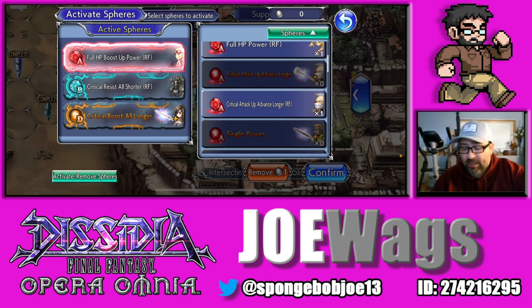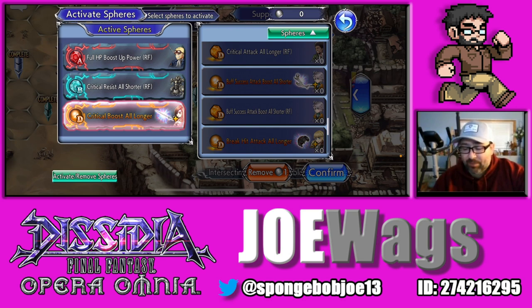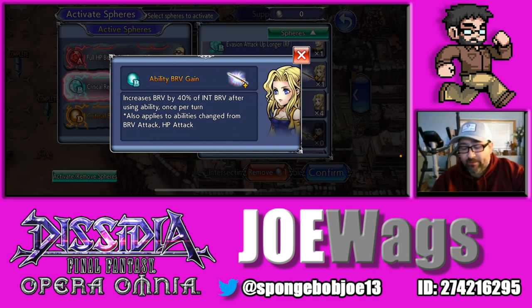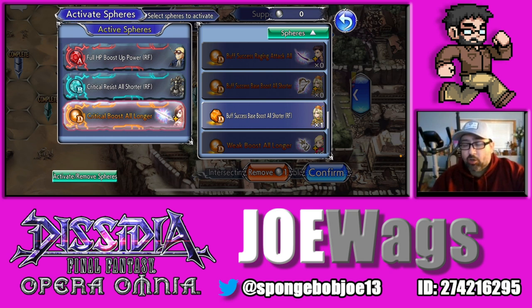Celis is another decent B sphere option. The maxed version increases Brave by 40% of the Brave after using an ability, so it's really good for Brave gain. If you want Brave gain, go with Celis; otherwise Gabranth is pretty decent. Just look at what you have and make sure it's something she can use well.